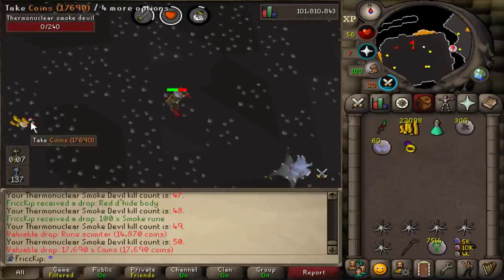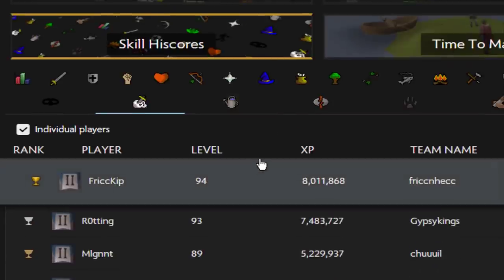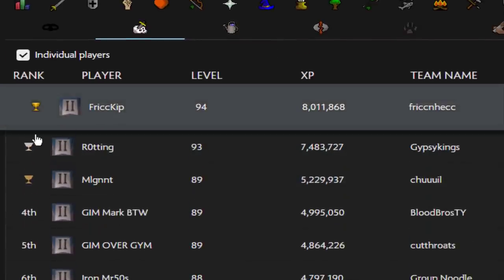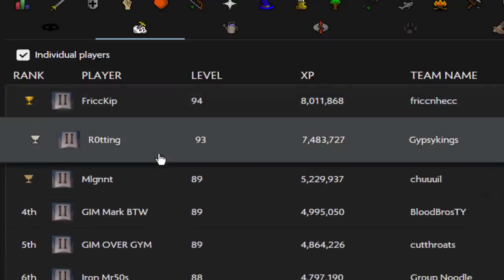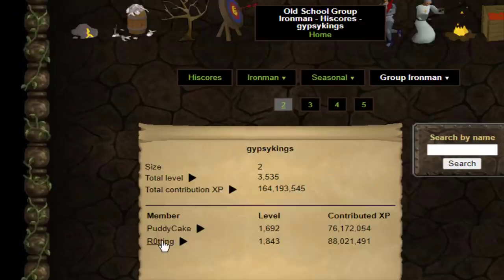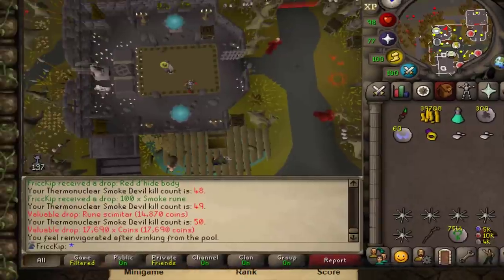There's 50 KC at Thermy — I will now be ranked on the high scores upon logout. There's no official group Ironman bossing high scores because group Iron accounts show up with all the regular counts, but we can use Temple OSRS to see that for all the duo teams, there's only me and one other that have access to Thermy. You can't boost Slayer to kill Thermy because you have to be on task and you cannot boost to get a task. If you go over to the group and click on their name and go down to their bossing ranks, there's no Thermy on there, so I'm the first duo group Ironman to be ranked for Thermy. Anyways, that's enough of the weird flexes — back to RuneScape.